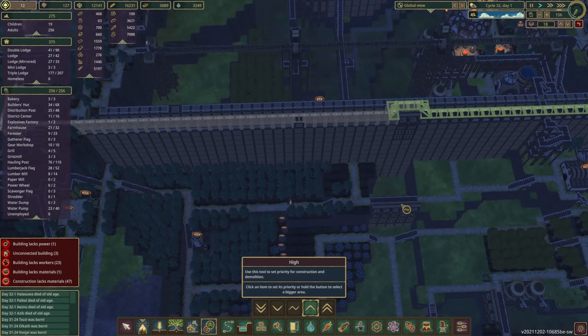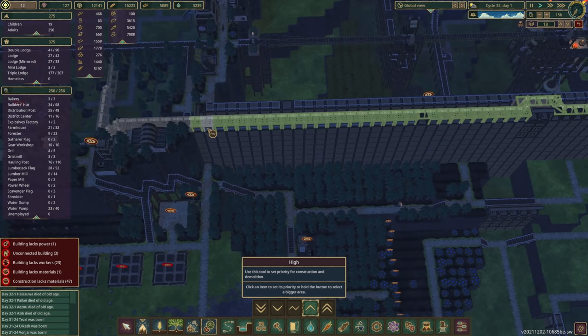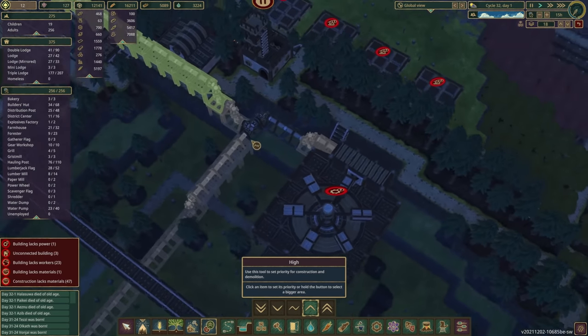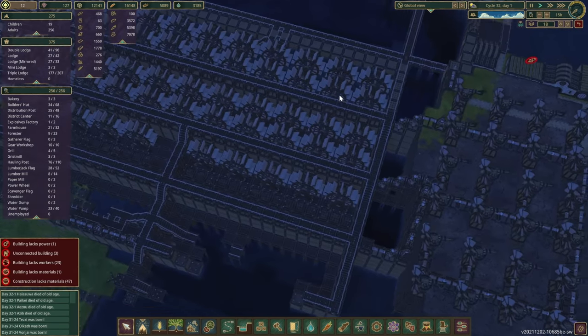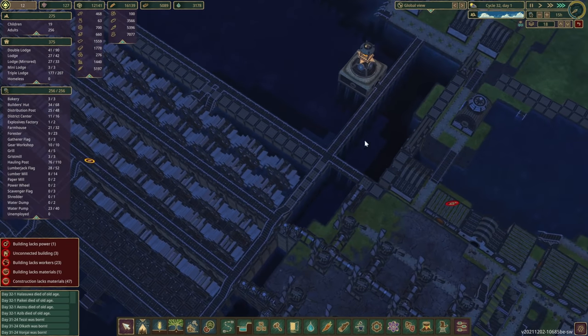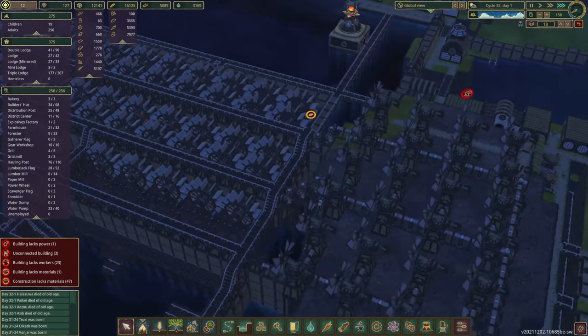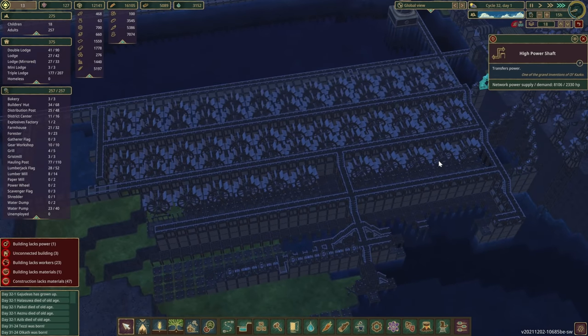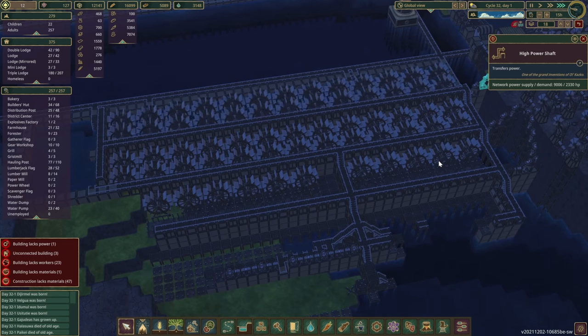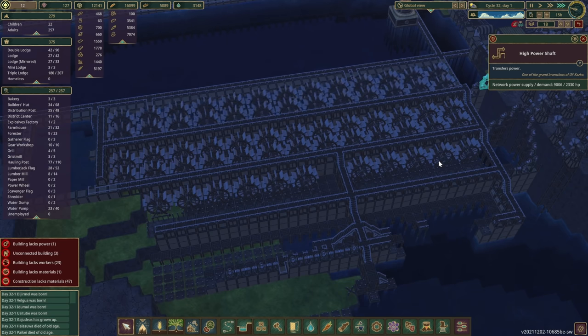We'll do the same on this side just to give power to the carousel first. We forgot that it is now wet season. As soon as the water level comes up — there we go. Let's check the power: up to 8,000, almost 9,000. One of those lines gives us about 4,000 or 5,000, so that should bring it to close to 20,000 almost.